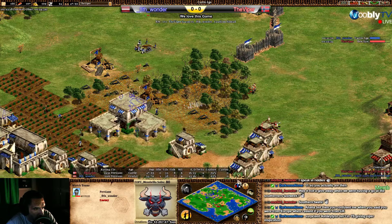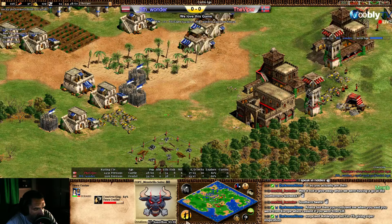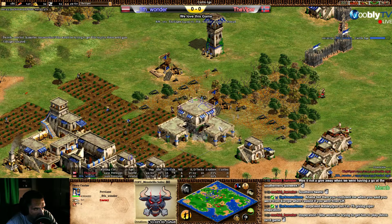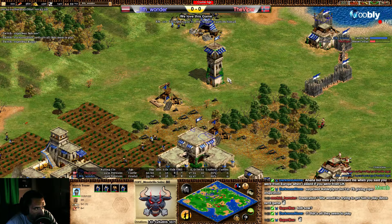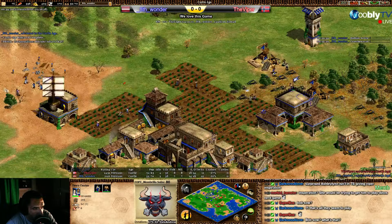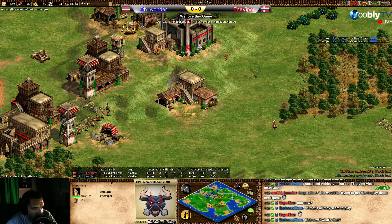He's building a tower to avoid being pushed in, hitting the TC — not a big problem for Wonder. Resources at the limit for Viper — he's doing the second town center close to the wood. One archer and one skirmisher. Wonder still needs to go for the stable — hitting the TC but remember: Persian town centers, no problem. Go back with the archers. Stable expected! Let's see if Viper is going for relics — yes, one monk going for relics.